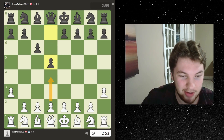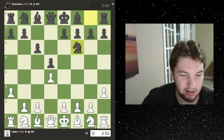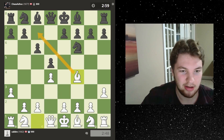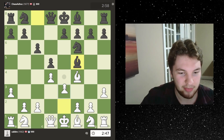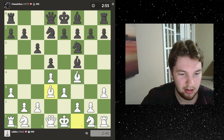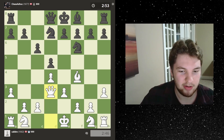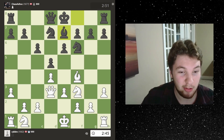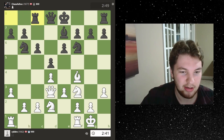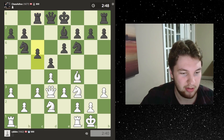Our opponent just pre-moved everything, so let's go for like maybe a London here — this might just be a good way to develop and play quickly. We're going to go for a trade with the bishops, get our knight out. This is probably one of the best ones I could have gotten because I can basically play normally.